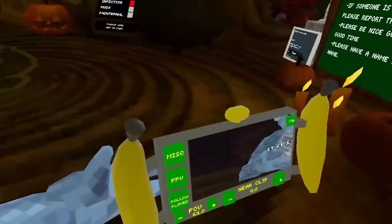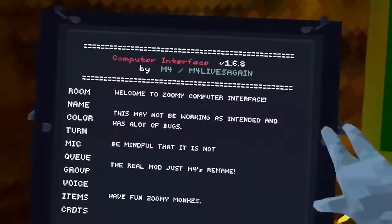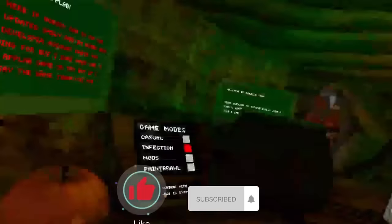You can also get the finger painter for like 10,000 shiny rocks. It gives you 15,000 shiny rocks in the game. It will look like the early access badge, but it is a finger painter. There is also the computer interface mod, and it has all of these things. Because these arrows don't work, so you have to use these.